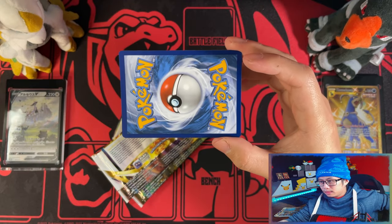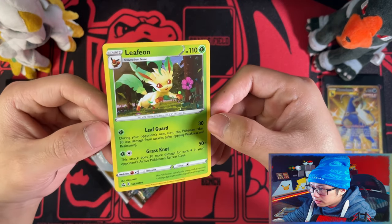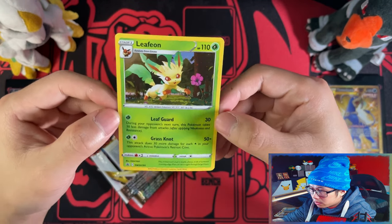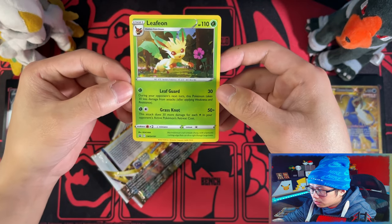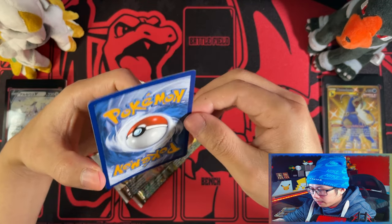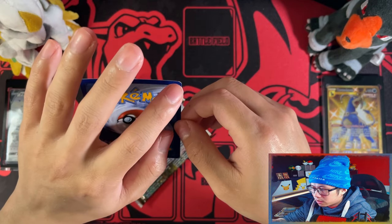There's your gold card, and this is your Leafeon promo card. Any swirls? No swirls on this one. Would be nice to have a swirl. Centering looks alright, quite nice. Corners are cracked up, at least that corner there.